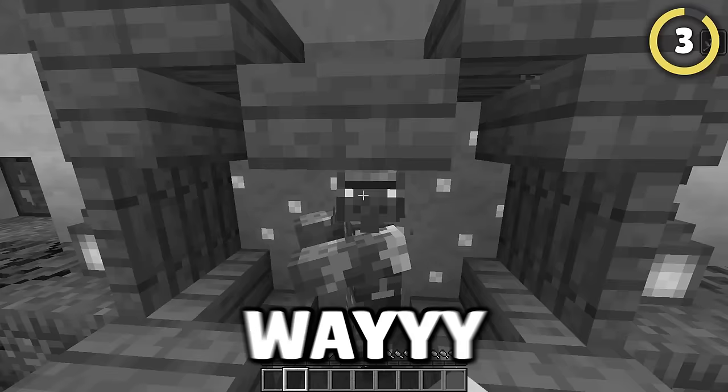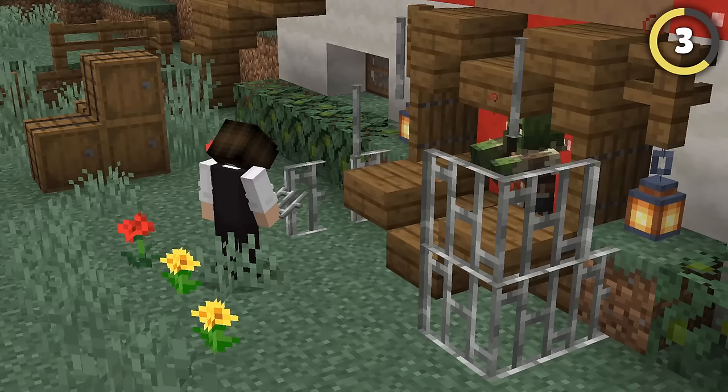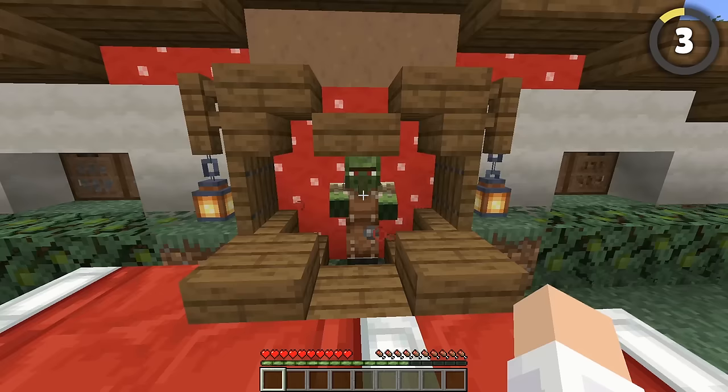Curing zombie villagers takes way too long. But did you know that you can speed this up? There's a secret mechanic where placing 14 iron bars or 7 beds within a space of 4 blocks around the villager speeds up the curing process.